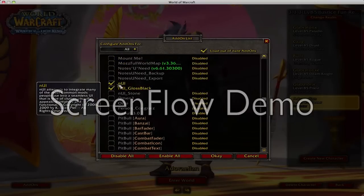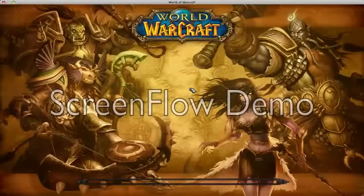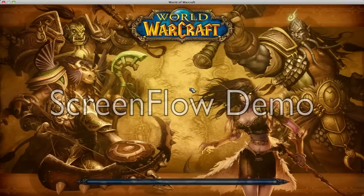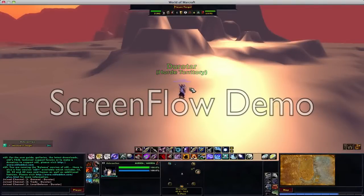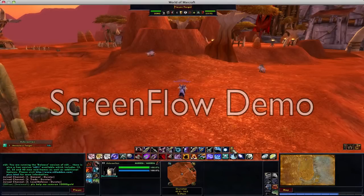The one that you really want to get is called NUI. You can get all these skins for it, like NUI Gloss Black, which I have on. I'll show you what it looks like without it. Let it just load up, and as you see right here, I have no other add-ons on. It just automatically comes up like this, and you can just rearrange all of your moves and everything.